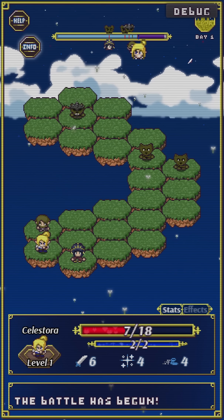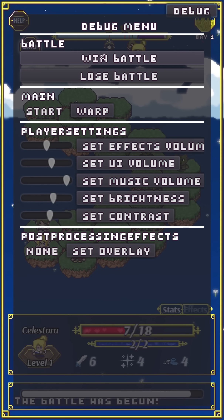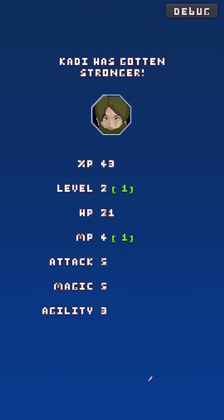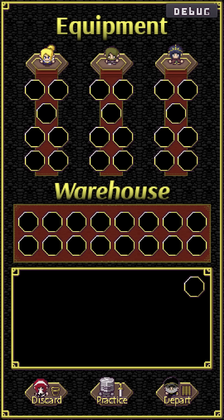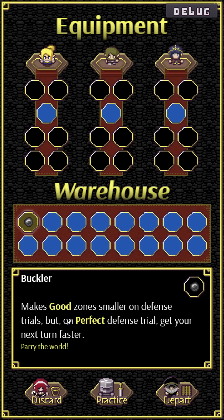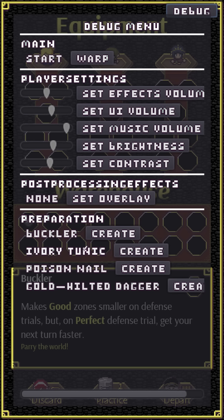Let me warp back to base using the debug power and take a break. When you push farther and harder, yes — the portraits are just placeholder stuff. When you keep pushing forward you get more experience per in-game day, plus more treasure and loot. For example, you can get a Buckler — an accessory that makes 'Good' windows smaller on defense trials, but on a perfect defense trial you get your next turn faster. 'You can parry the world.'